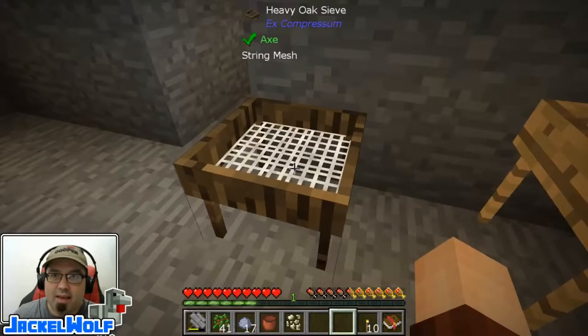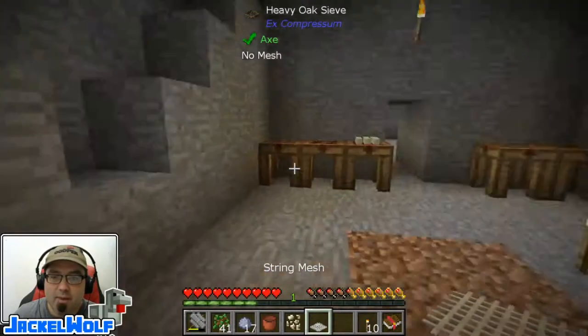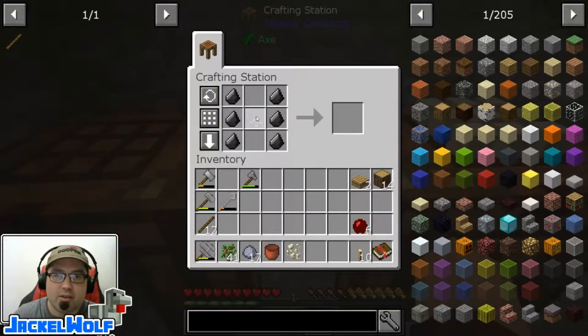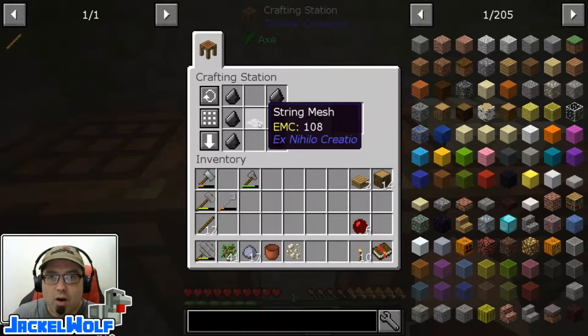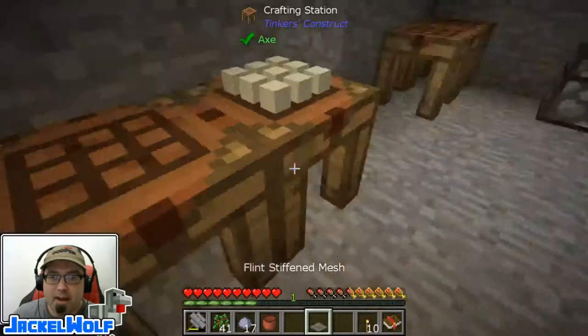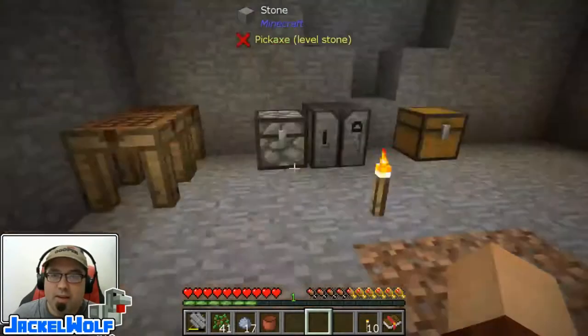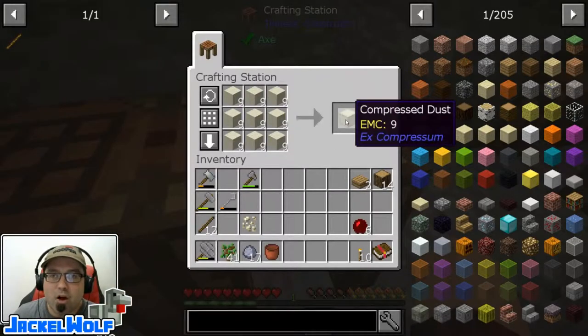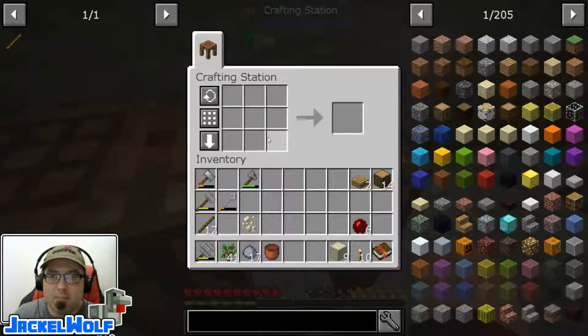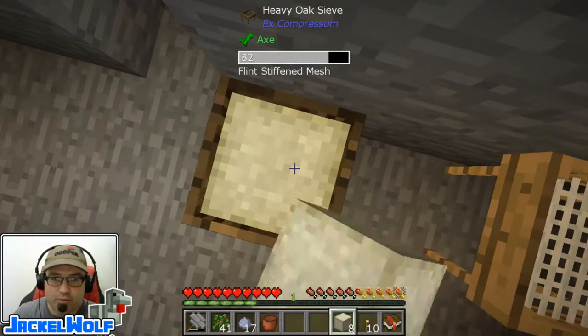What I want to do is speed this up by using the heavy sieve. Because it won't use a string mesh, I'm going to shift right-click on that heavy sieve to take out that mesh. We're going to make ourselves a flint mesh — probably the highest level mesh we can make at this moment. One string mesh in a crafting table with six pieces of flint gets us a flint stiffened mesh. We're going to place that into our heavy oak sieve. We're also going to need some compressed blocks of dust, which I've already pre-made.